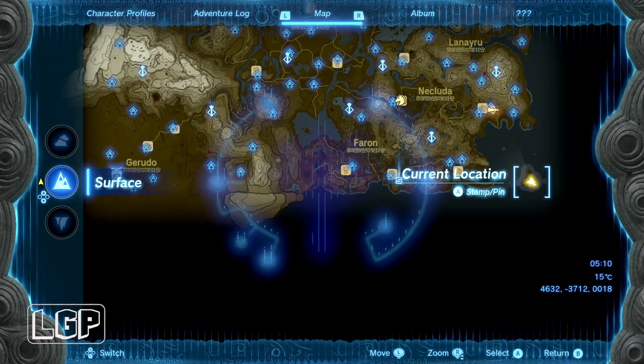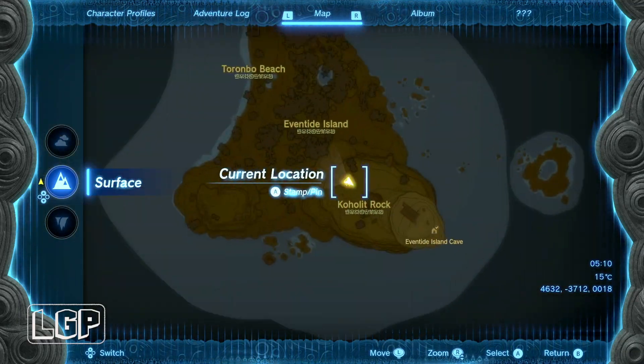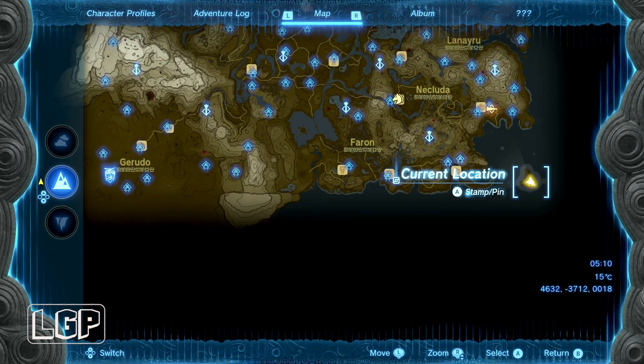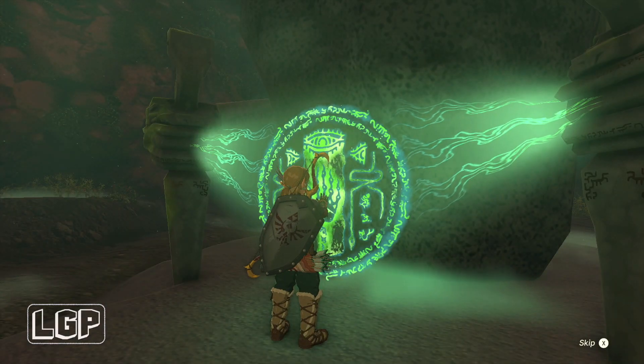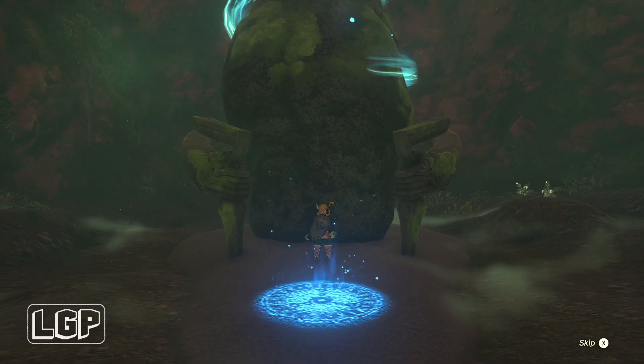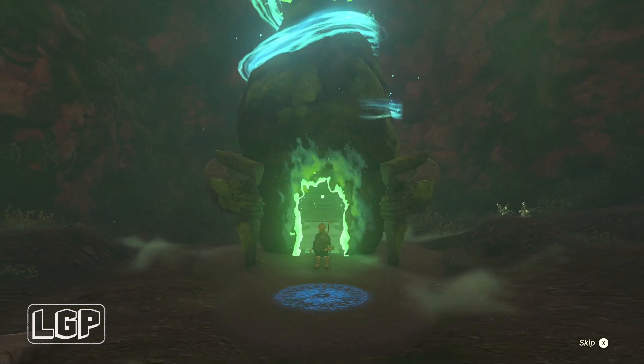This one has nothing to collect. The hardest part is just getting to where the shrine is — the location of the shrine. So you just go in; it's Raru's Blessing. Pick up what's inside the chest and go and pick up your Light of Blessing, and that's it — that's really done.